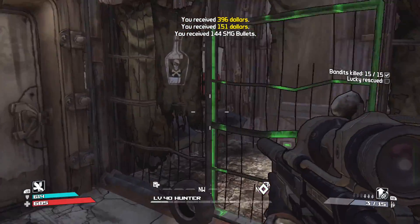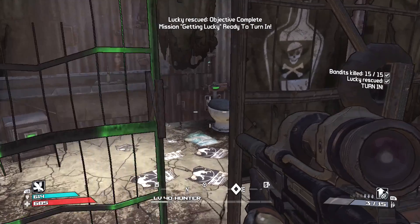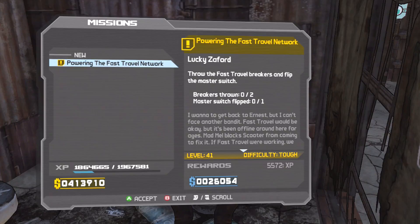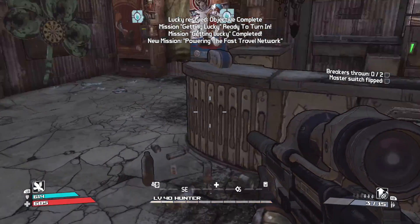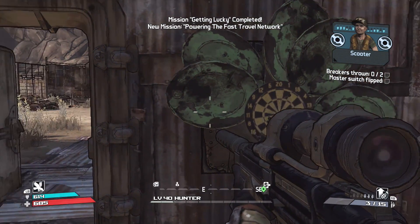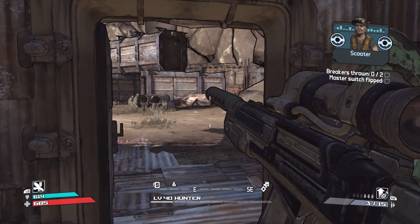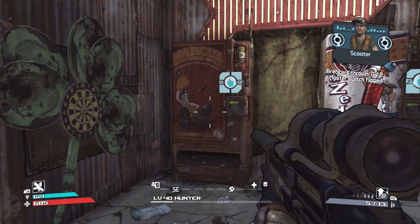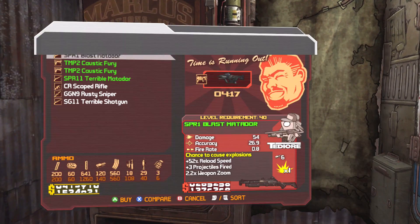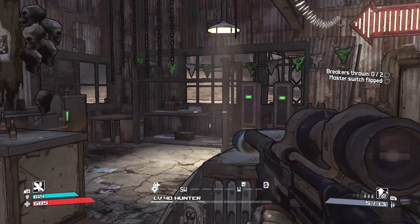Let's run here and save old Lucky real quick. Don't say I never did nothing for you. We get a transfusion grenade — I'm not even going to bother with it. Let's check for a Legendary at the vendor — ah, a Relentless Stinger. It would have been really cool if a Legendary had been there, but let's go back to Firestone and wrap up this trip down memory lane.